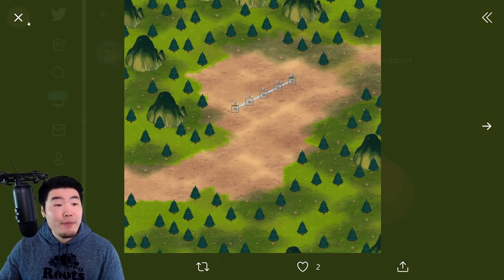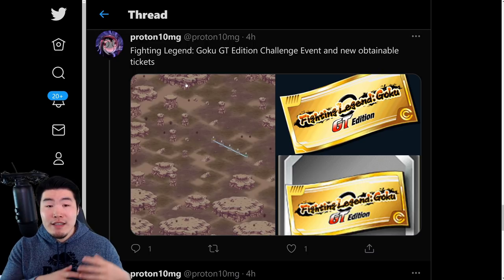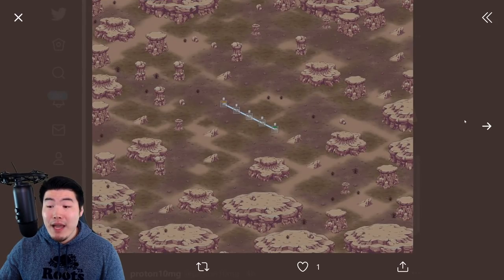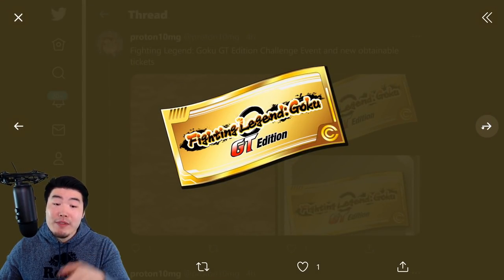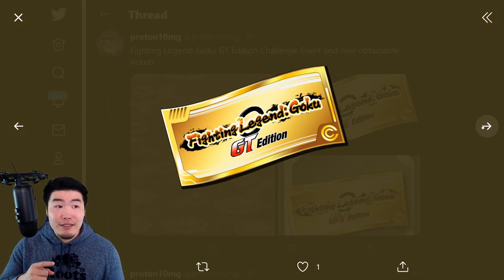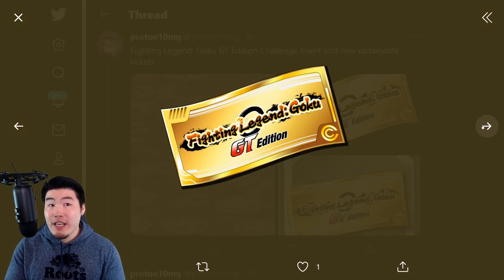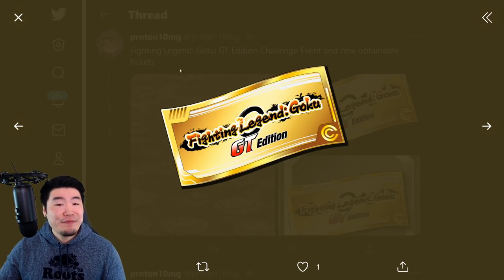Here's a quick look at the stage map for the new Great Feast event. Then we have another event a lot of people are looking forward to — the GT edition of Fighting Legend Goku. Here's a quick look at that map, and we also have tickets for the updated GT edition banner. Hopefully they add some better featured Gokus as well as more of the LR Gokus — like LR UI Goku, LR God Goku, Super Saiyan 3 Goku, and Spirit Bomb Absorb Goku.